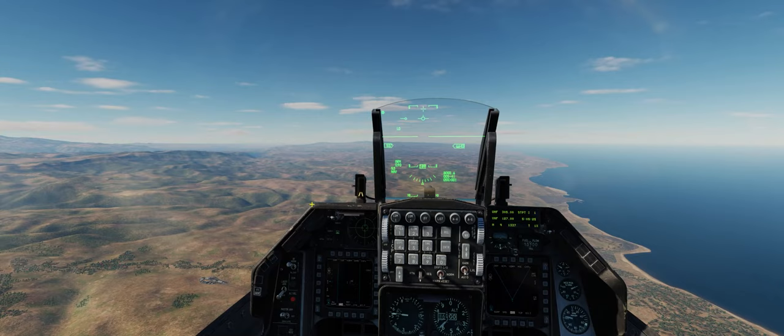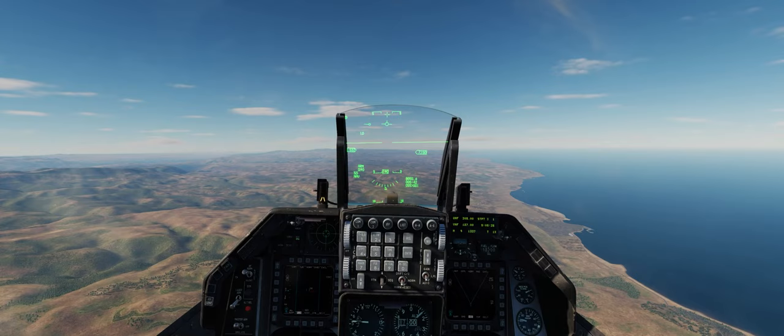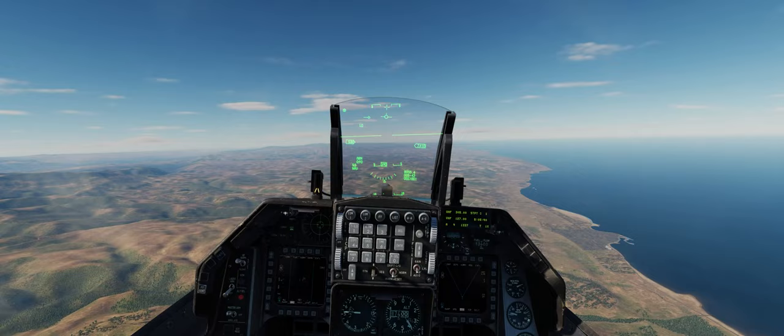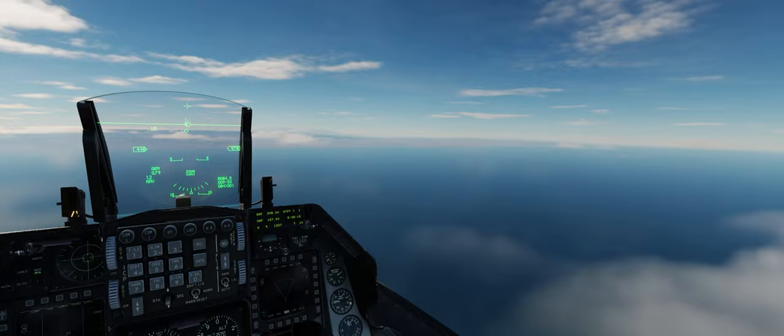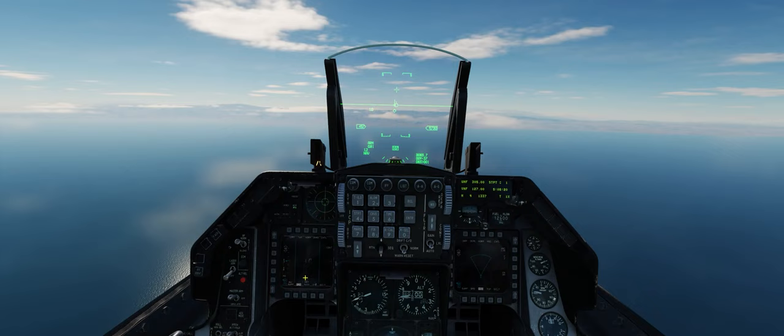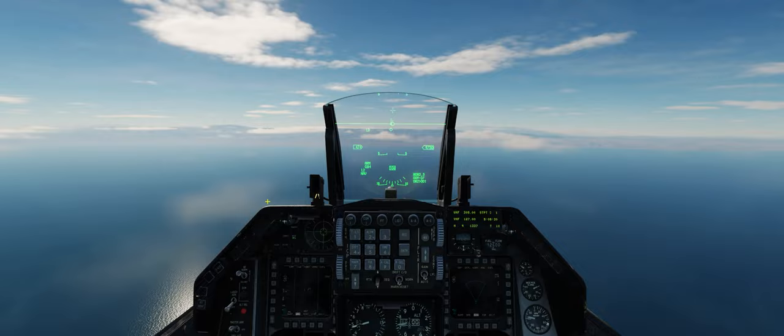Let's go ahead and actually try to engage that SAM site with some HARM missiles. You should have noticed that at that very long range from the first missile shot, even in pre-brief mode, we wouldn't have been able to reach out and touch the Tin Shield or tracking radar with our HARMs. We are now spawned into our second F-16C. We're going to approach the Damascus coastal area from a much lower altitude in order to keep the ridgeline between us and the radar for as long as possible.